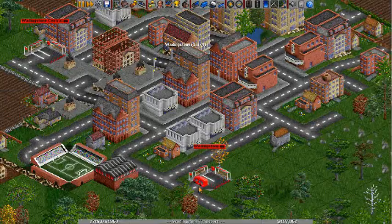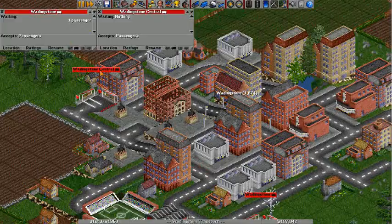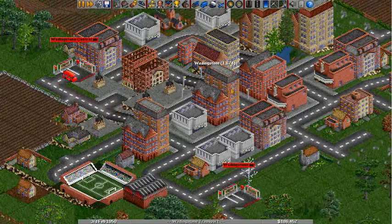You can also click on the name bar of your stations and you can see how many passengers are in each. Right now it's a very small system, but over time it'll grow. That's why you kind of want a large city to start out with, so that you can actually get more people to do this.